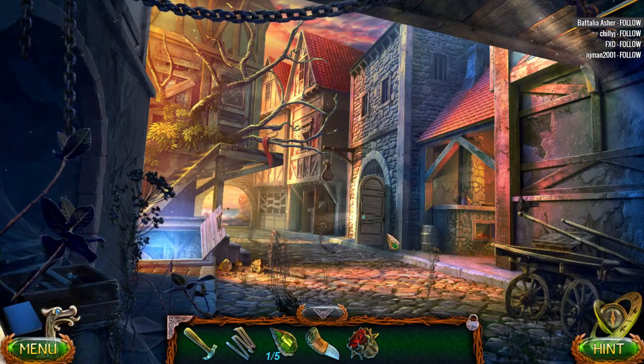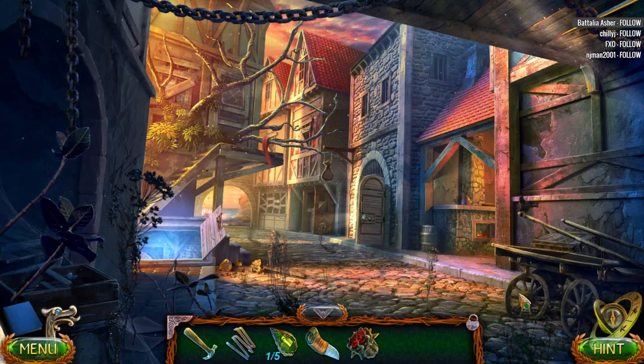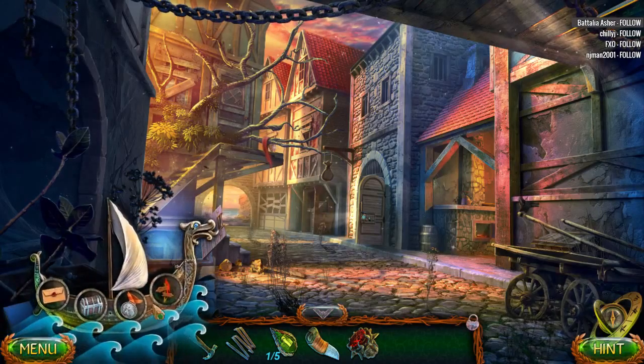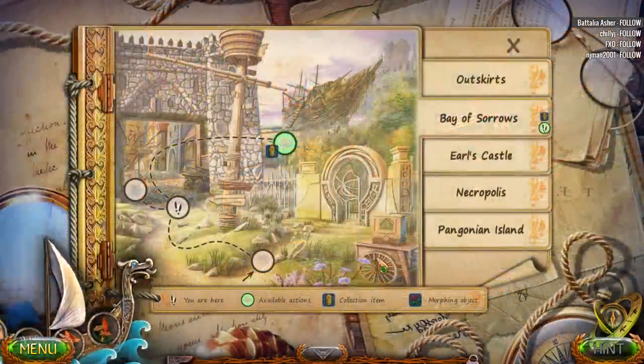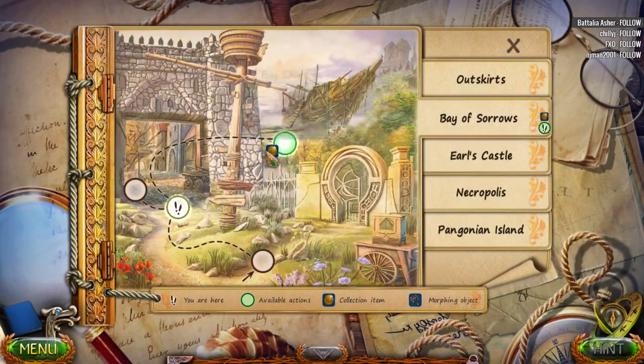Wow, there's cravens everywhere and they're all animated — it's awesome. Let's have a look at our map here. Wait, where is it? Ah, right here. You see? The map is telling us we've missed a collection item.